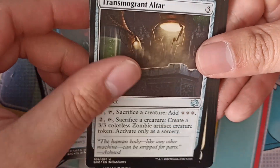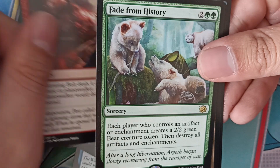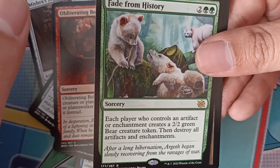Penrigan Strongball, Machinova Meta, Transmorgan Altar, Great Desert Proctor, Obliterating Bolt, Fade from History — each player who controls an artifact or enchantment creates a 2/2 green bear creature token, then destroy all artifacts and enchantments. Okay.